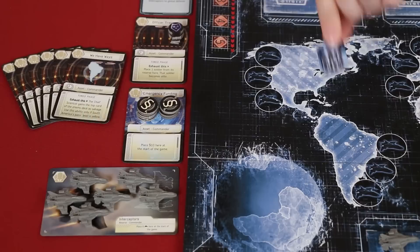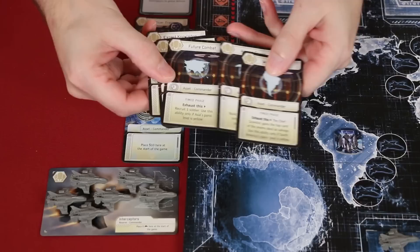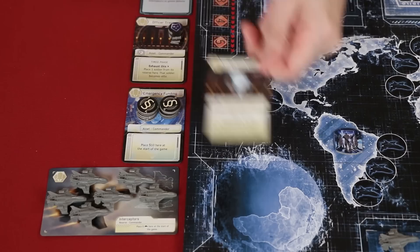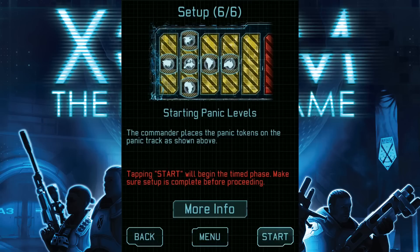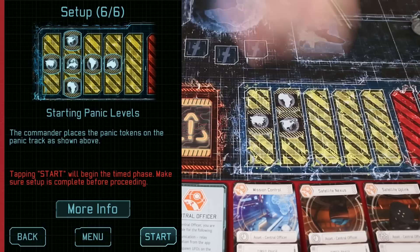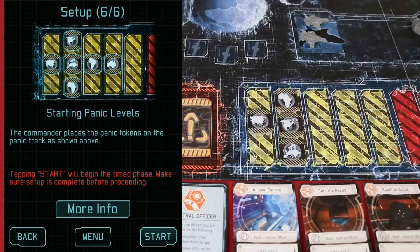We'll place the headquarters token in South America, and then the commander who had all of these different assets for each of the different continents will take the one for our headquarters, South America, and return the rest to the box. After tapping next, we'll see the final step of the setup. This is a layout of the current panic levels for each of the continents. Using these tokens, we will recreate the pattern we saw here on the game board. The order of the continents within a column doesn't matter — it's their relationship across the row that's going to make a difference. And that's the setup.